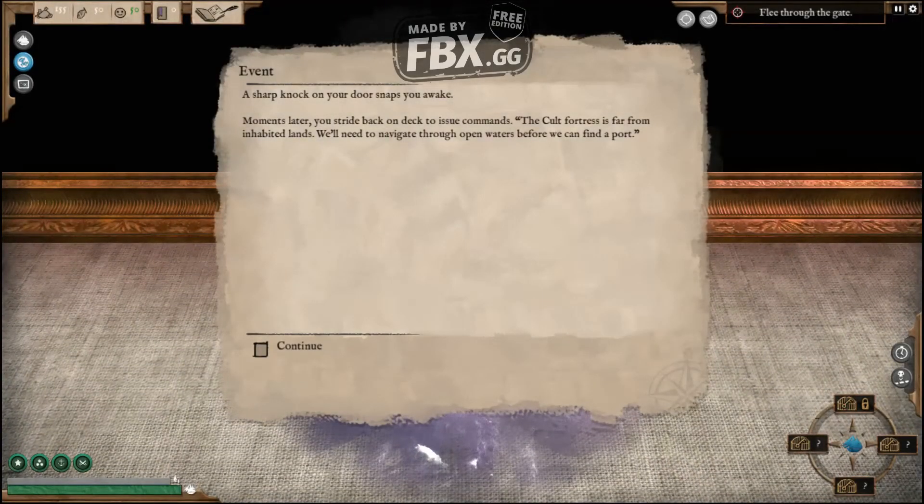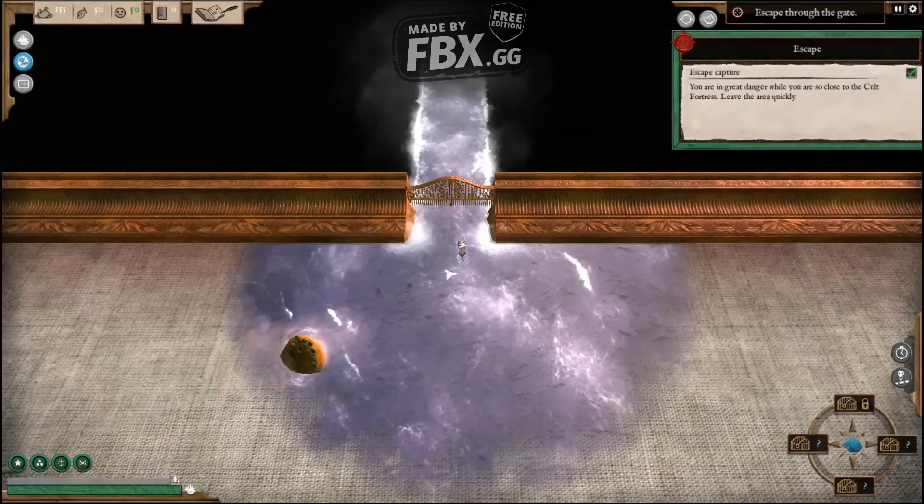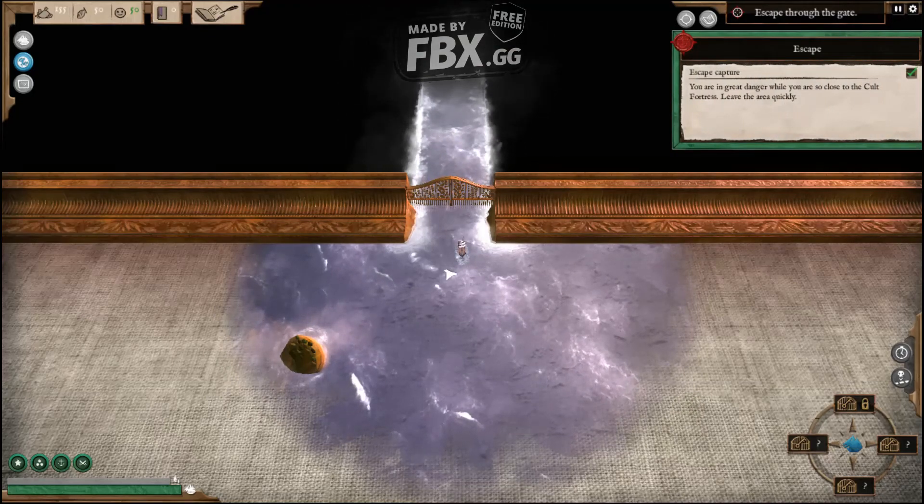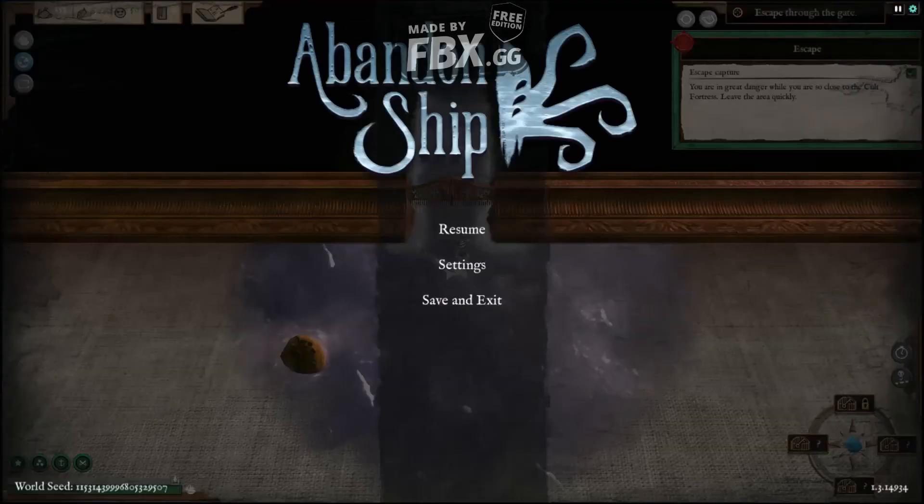A sharp knock on the door snaps you awake. Moments later you stride back onto the deck, issue commands — the cult fortress is far from inhabited lands. We'll need to navigate through open waters before we can find port. Alrighty, and that's where we're going to end the video, guys.